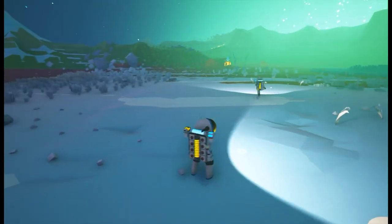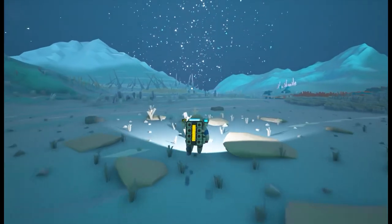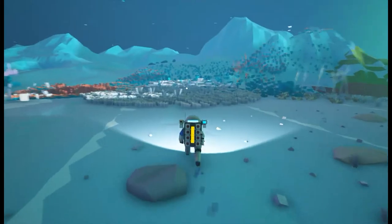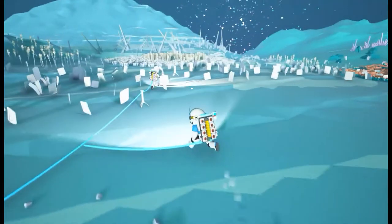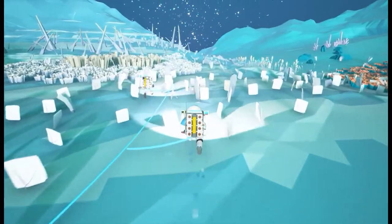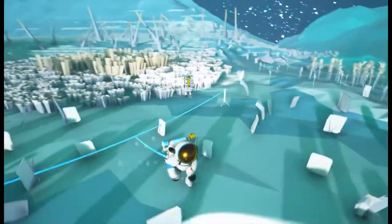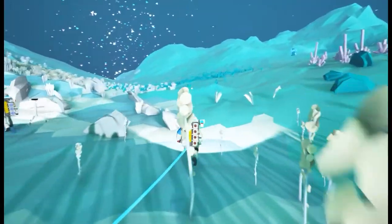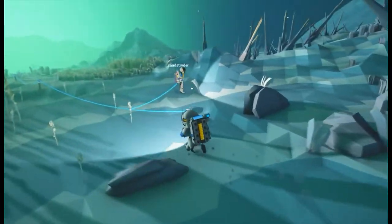We need a printer. A smelter — well it's not top of the priorities but it's pretty high. I can see these tethers. Just going to see what's going on over here — it's a new planet, we need to explore the furthest reaches. There's a little oxygen stone up there.